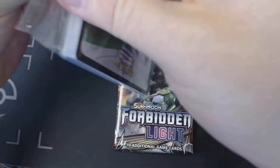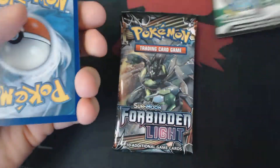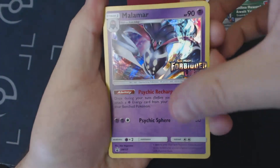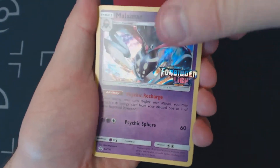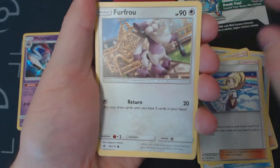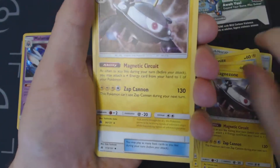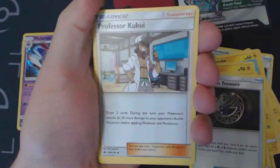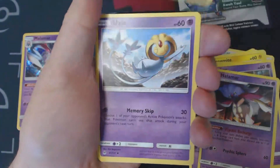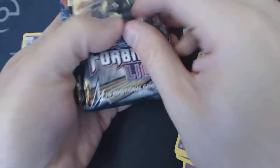So let's crack open our evolution pack and see what we get in here. This will open up a random evolution pack in the trading card game online. We start off with our promo card, which is Malamar, a Great Ball, Timer Ball, Sophocles, Lily, Furfrou, Magnemite, Magneton, Magnezone, Mysterious Treasure, Nest Ball, Professor Kukui, Lily, Inkay, another Malamar, Uxie, Mesprit, and now we move on to our additional four booster packs.